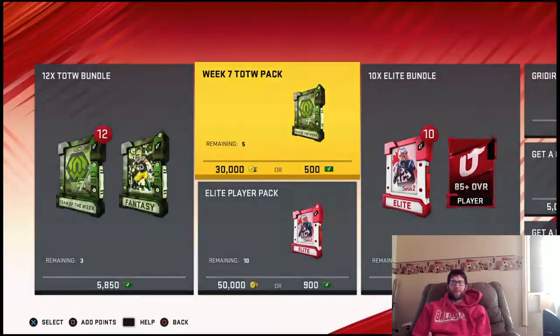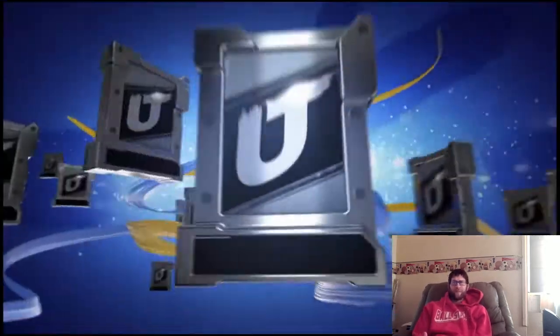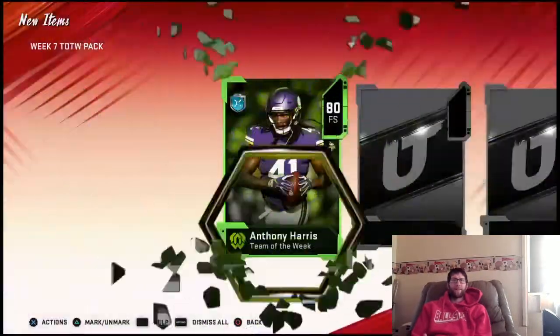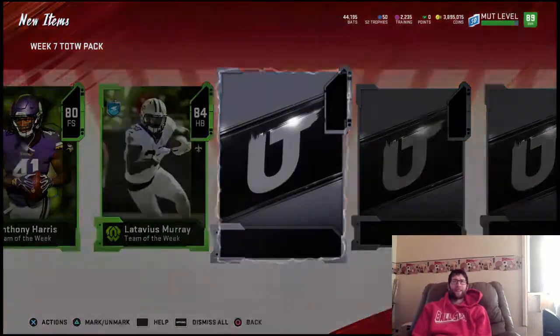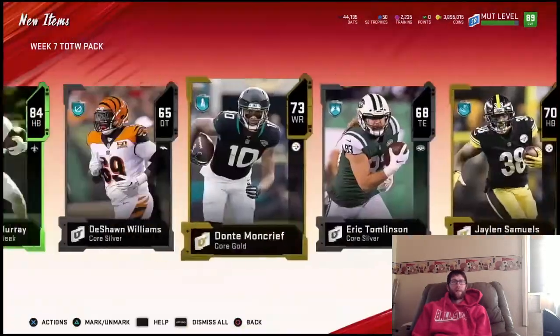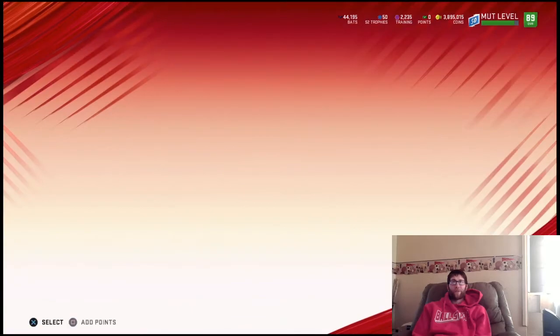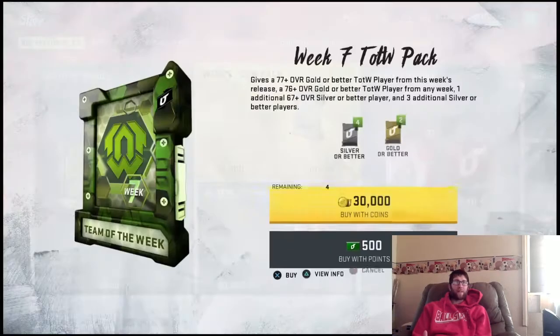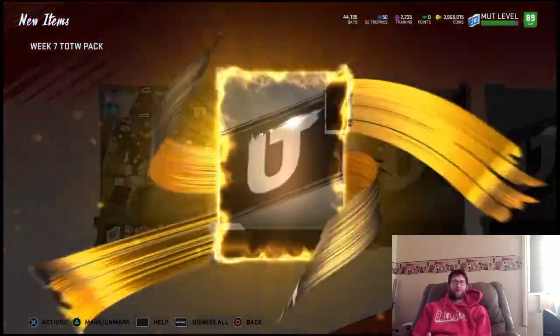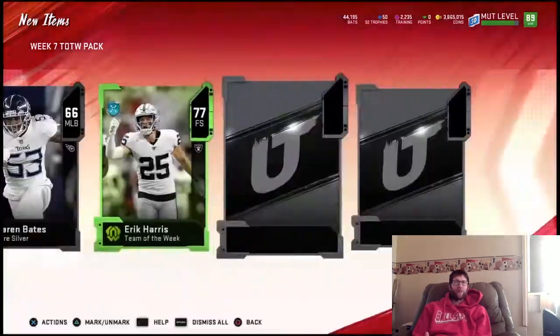So we're at like one break-even and four L's on these Team of the Week packs so far, which is about expected. We've got an 80 Anthony Harris and an 84, so we've got two there. I think that's our first win pack — barely. Maybe a 510k profit pack there. Obviously I'm not going to be able to use any of those cards on my team. We've got a pretty decent squad.